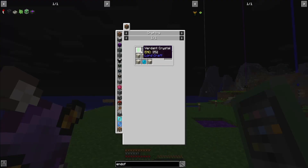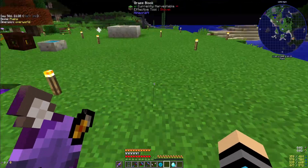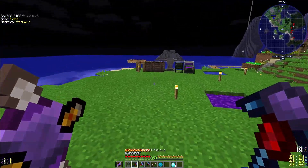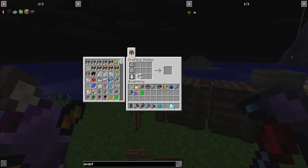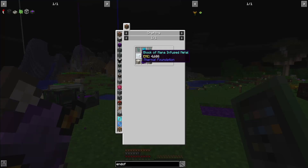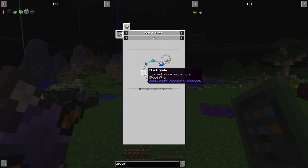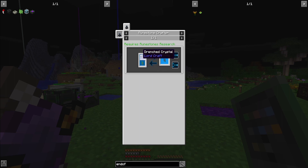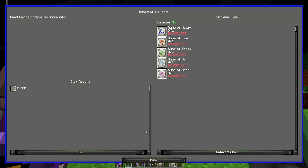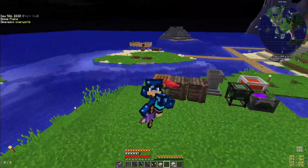Can we make a runic altar? We need living rock, the verdant crystals, and the mana pearl. Let me go grab those. Get living rock over here and make that. I think it's like this — runic altar, boom! But it looks like I can't make these runes yet. These are going to be a bunch of random items — yes I do remember this. So we're going to use the Loonstone Crafter. I think that's a good start into Botania for this episode, I'm going to leave it off here.